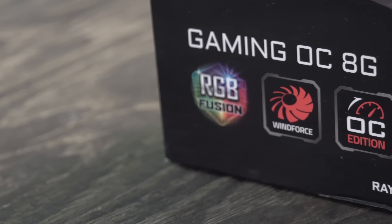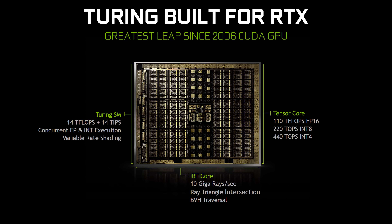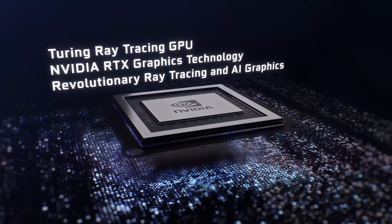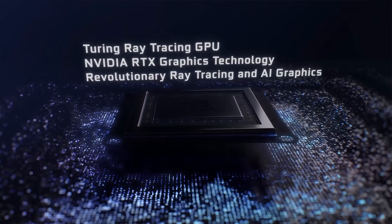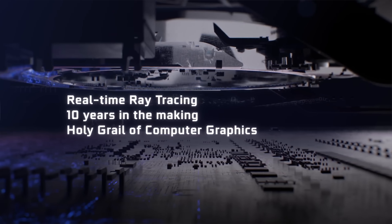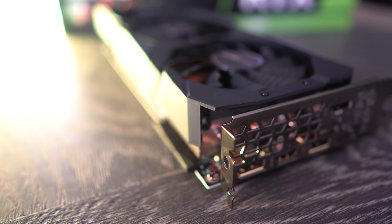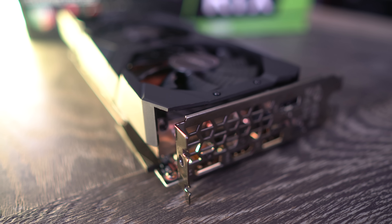What Nvidia have done with this architecture — namely Turing — is add tensor and ray tracing cores, and add new specs to the RTX 2000 series. They've also promised ray tracing and deep learning super sampling in real world games. Unfortunately, both of these new technologies have not made their way into any real world benchmarks or games that I have here in the inventory.